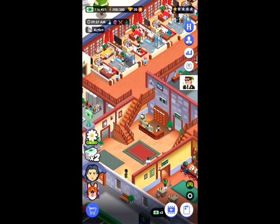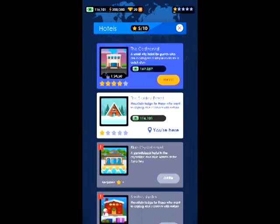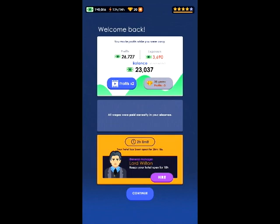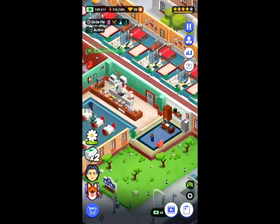Turning to the top right: we have the stars showing how popular my hotel is. As you upgrade it'll slowly get more stars. If I click the hotel button I can go to the other hotel I have. The thing about hotels is they each make their own money — even though I own both, I can't share money between them, which is a downside. This first hotel is four stars and nearly at five; I've upgraded everything to max on it.